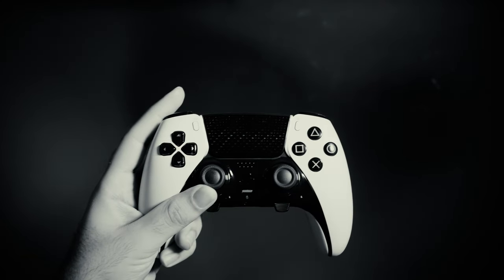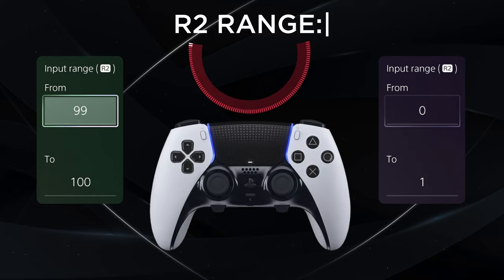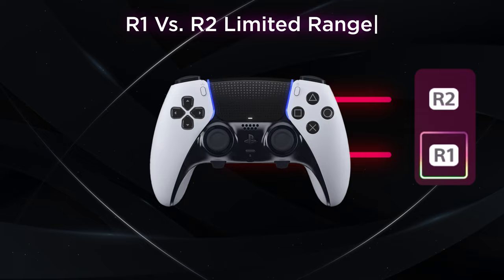Dual Sense Edge rapid fire and advanced settings — that's what you've been waiting for. Before we get into specific game settings, there are three things you must learn so you can use these methods for any game. First: is it faster to use R2 with a range of 0 to 1 or 99 to 100? Second: is R1 faster than R2, and in which case must you use R1? Third: how does rapid fire work exactly?